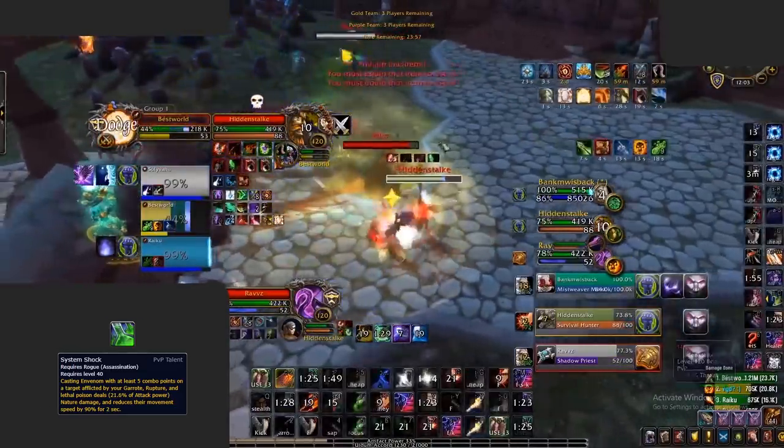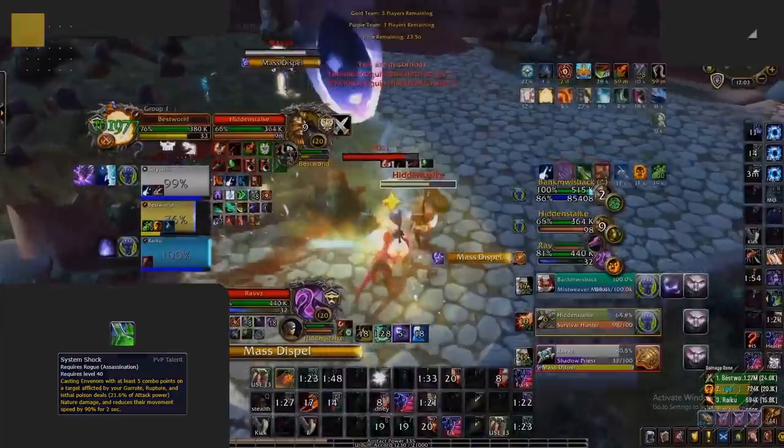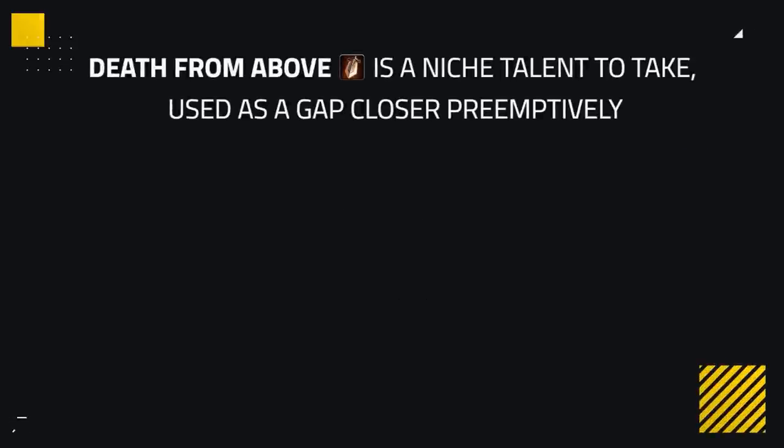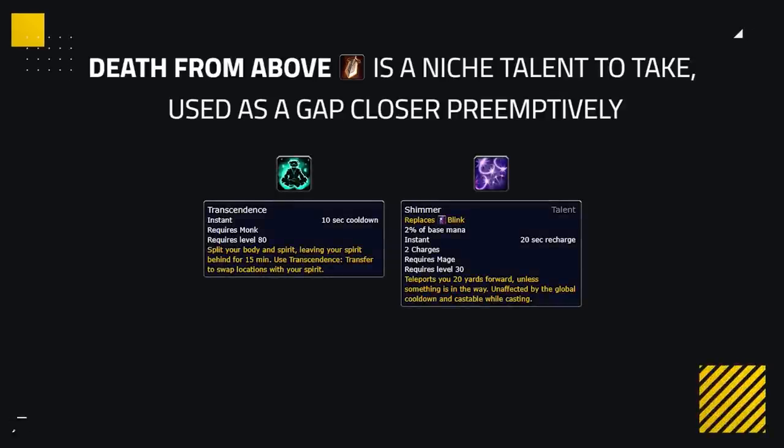System Shock's main impact is that it provides extra damage. One PvP talent you may swap often is Maneuverability, as it removes snares on your Sprint, allowing you to get out of heavy snares such as Chains of Ice, which makes it nice against DK teams. Death from Above can also be a niche talent, mainly used as a gap closer against targets you struggle to maintain uptime with, such as a Monk about to teleport or a Mage going for Shimmer plays.